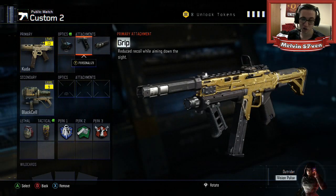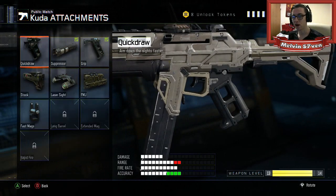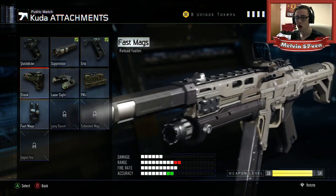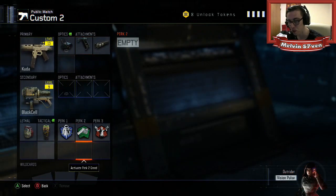This is the gun I use the most. The attachments I prefer are things like grip — I also like quickdraw and suppressor, obviously, if you're running around. I run around all the time, I rush, and suppressor is very useful. I haven't tried fast mags though — I need to, because it's level 12, and whenever I've got the gun to level 12 I've just continued and forgotten about it.